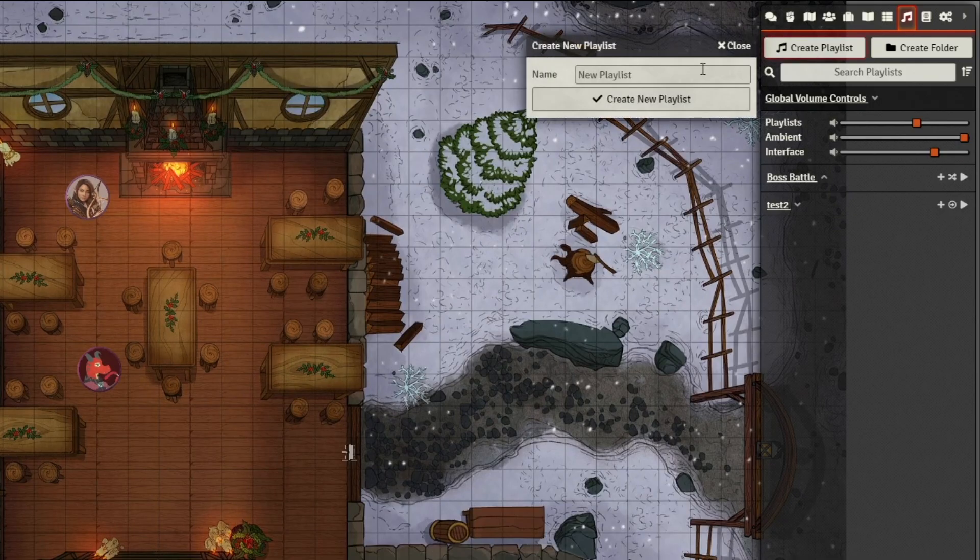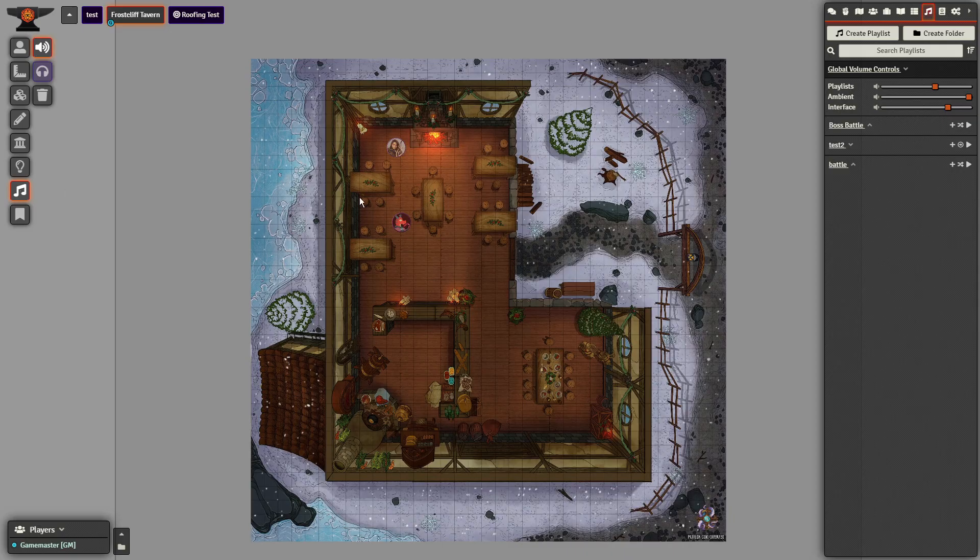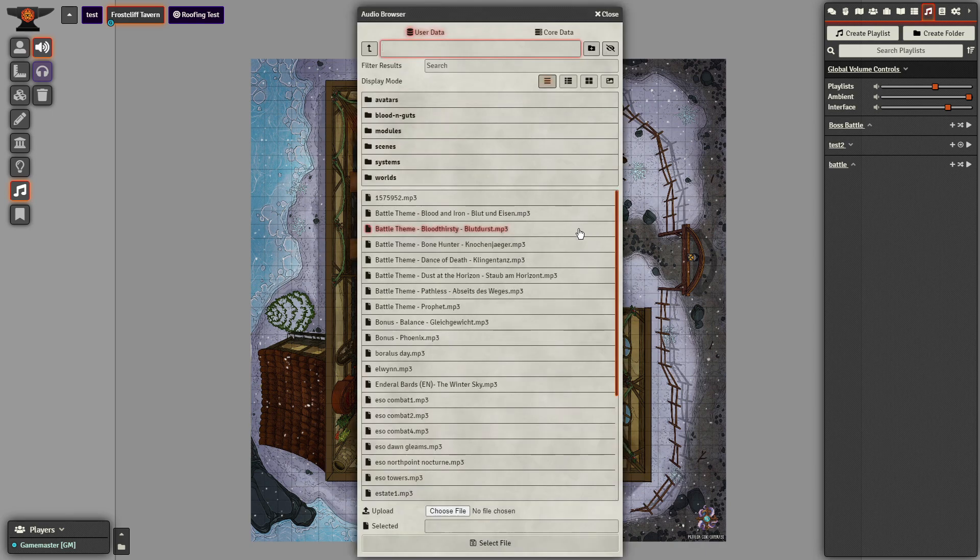When you create a new playlist, you can now set the type of playback immediately on playlist creation, as well as the fade for all tracks within. Even better, you're able to bulk upload a list of tracks with ease. These playlist improvements have made it so much easier to run your audio directly inside Foundry, rather than using a third-party application. But we're not done with audio just yet, as there have been a host of improvements to the ambient audio feature.